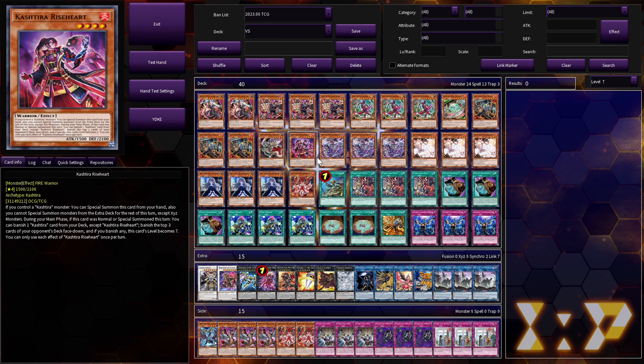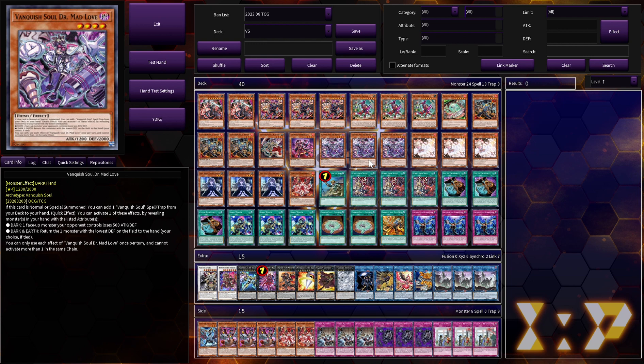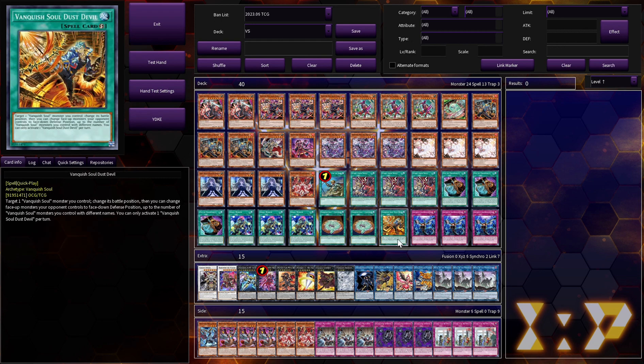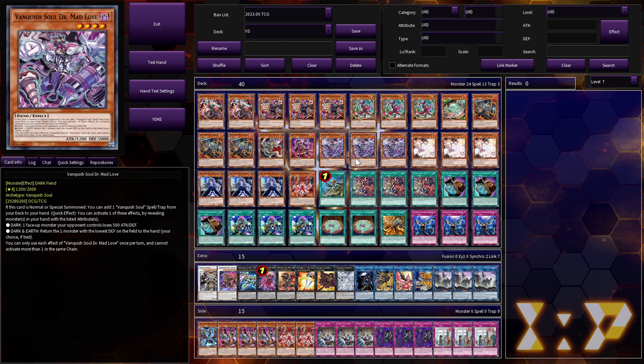Mad Love is the spell/trap searcher. She doesn't search Stake unfortunately, but she is really good. Occasionally her bounce effect does come up, which is always nice. Mostly she's just a Dark to reveal off of Borger, as well as searching things like Dust Devil and Continue. She helps facilitate your grind and you're going to want to be searching her in combo.